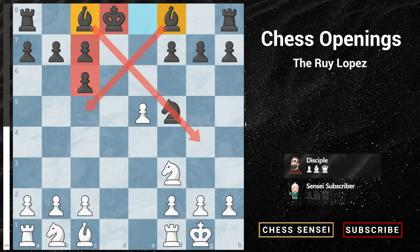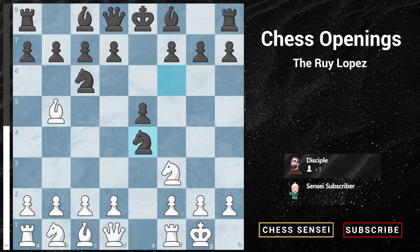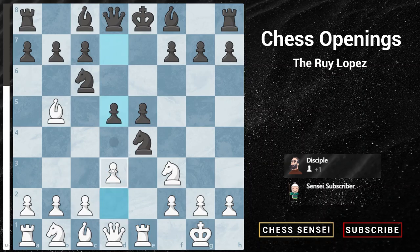So of course we are not going to discuss such a boring variation. After knight takes e4, I'm going to recommend the move rook to e1, attacking the knight on e4. Now most of the time black would drop his knight back to d6 to attack our bishop on b5, but if black tries to defend his knight with pawn to d5, this is actually a mistake because now we play pawn to d3, kicking away the knight — and it doesn't really matter where the knight retreats, to c5, d6, or f6.